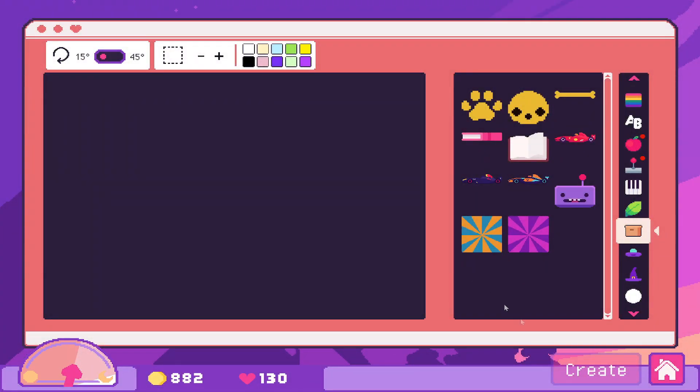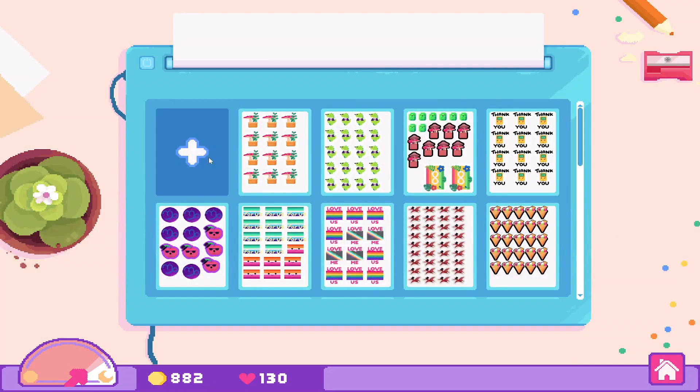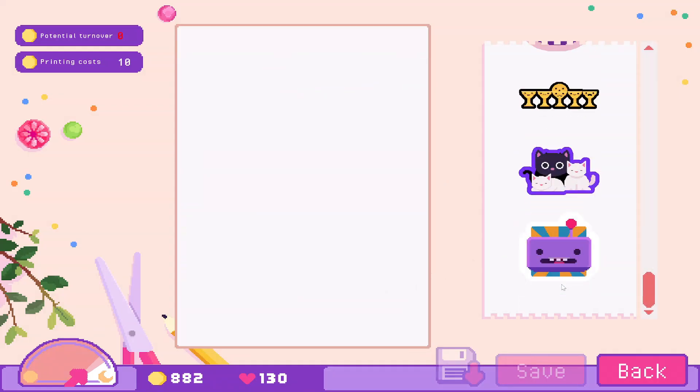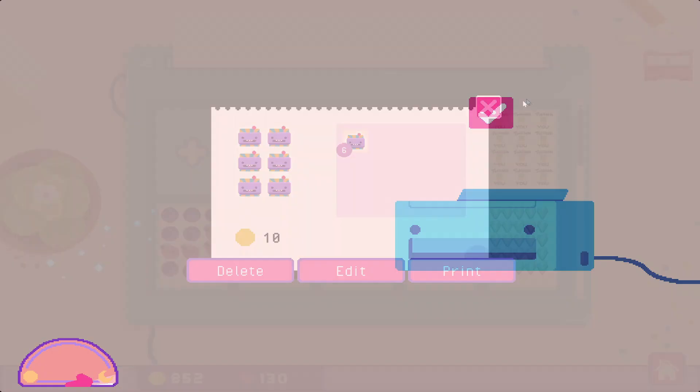Happy Boxy. I forgot to deliver these — my bad. Anyway, we're going to print Happy Boxy and test out this strategy. This works. Wow, that would make this game very easy.